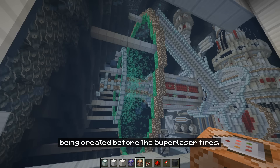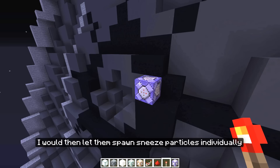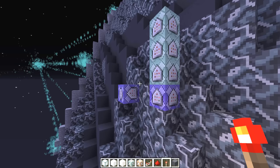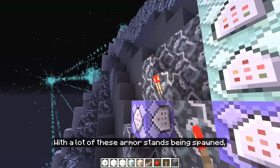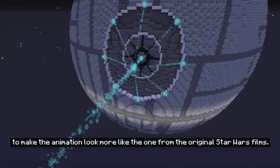And then it was time to create the main laser beam of the superlaser. For that I decided to repeatedly spawn invisible armor stands in the center of the round disc, letting them spawn sneeze particles individually by teleporting them forwards and slightly upwards repeatedly. With a lot of these armor stands being spawned, this would create a nice smooth laser beam. I also added these nice little particle balls at the origins of each of the laser beams, to make the animation look more like the one from the original Star Wars films.